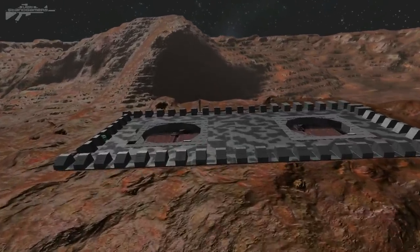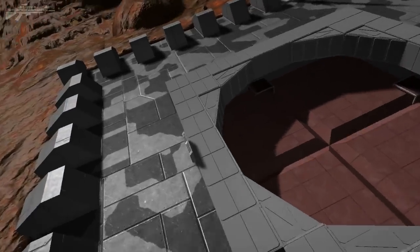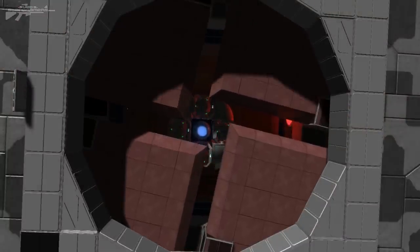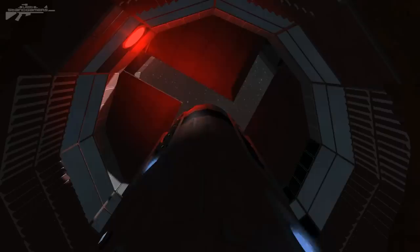Coming down to the missile silo, you can see we've got two large silos and an antenna so we can communicate with the missiles. I'll begin to open up the silos themselves — there we go, the iris door is going to reveal the missile underneath. These missiles are really simple in design and the idea is to cut costs as much as possible when it comes to blocks.